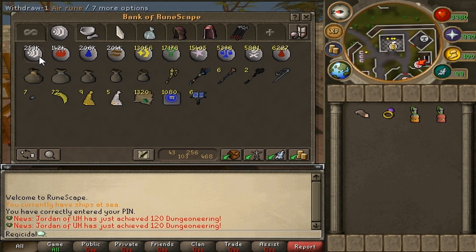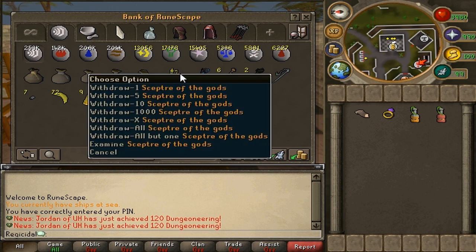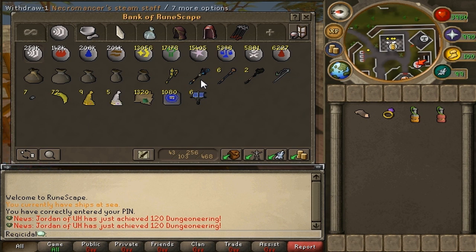Then we move on to the Runes tab. We've got all of my runes for teleporting and whatnot. I mainly use my runes for farm runs. I've got all my pouches for runecrafting, which never happens. I have a Scepter of the Gods, which I got from Pyramid Plunder. It took forever, about 9 mil thieving XP, but I finally got it. I got rid of all my other Scepters because this one has 10 charges. I've got my other staffs — a Necromancer Steam Staff — and some other teleports with some Ecto Tokens.